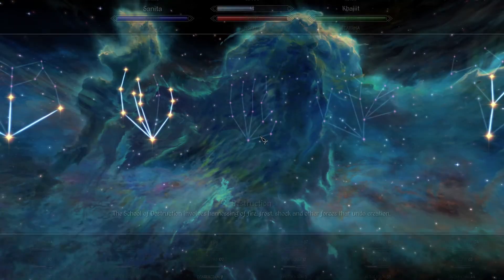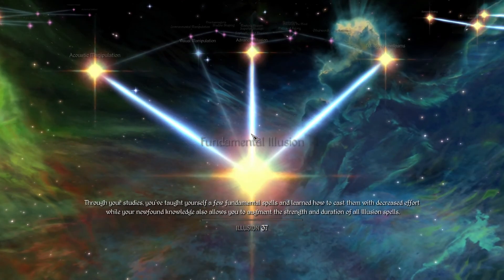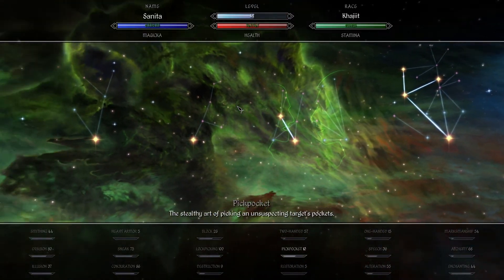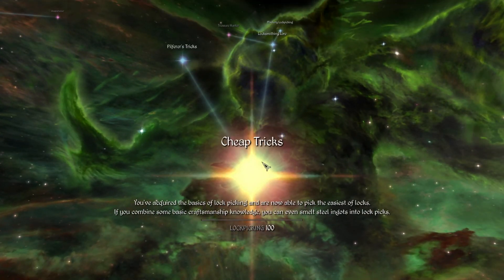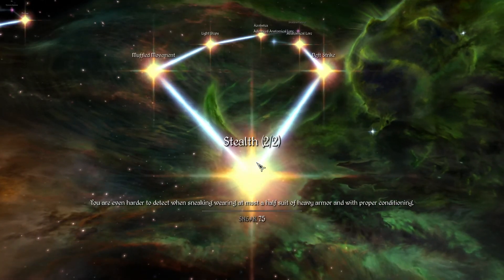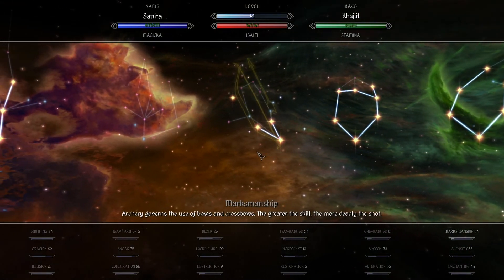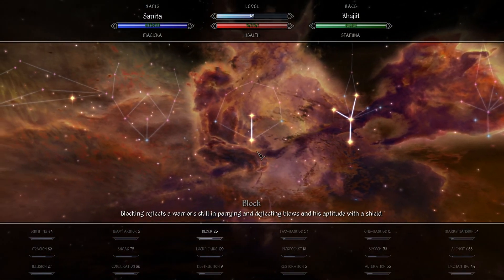Let's review her skill set real fast. Her big thing is conjuration — she knows some illusion but doesn't really practice it all that much. She knows enough alchemy to do poisons. Not much in speech or pickpocket. Lockpicking — I got that lockpicking rebalance mod but I probably have the wrong setting. There's her stealth and evasion — she does pretty good on that.